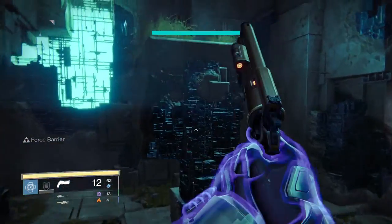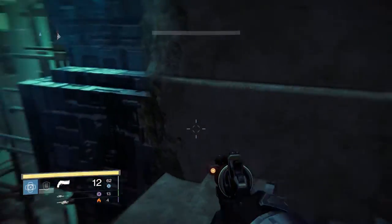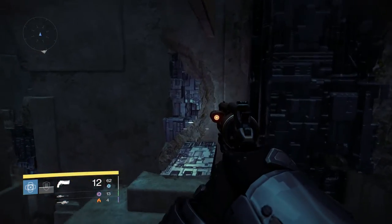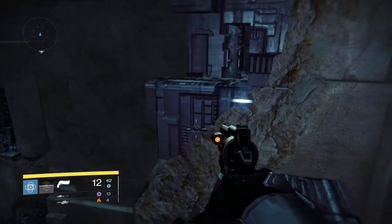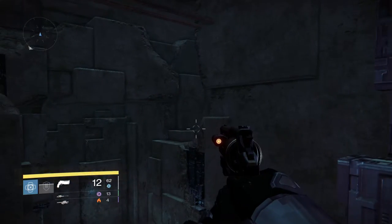So you want to run up here, or fly up here, and then up onto this. Then you want to get up onto that. Now obviously like all glitches, put your agility to maximum because it will make it much, much easier.